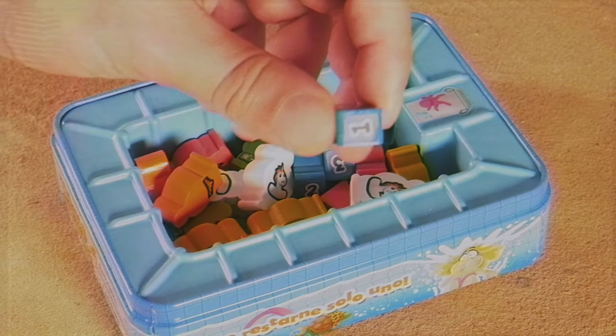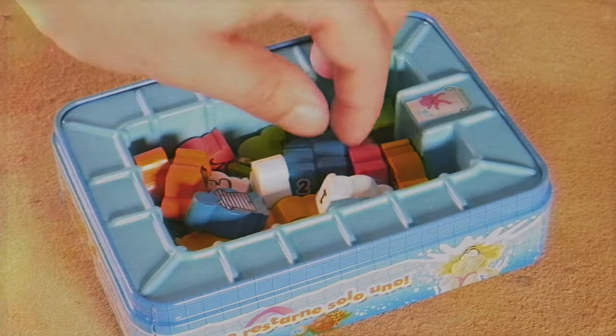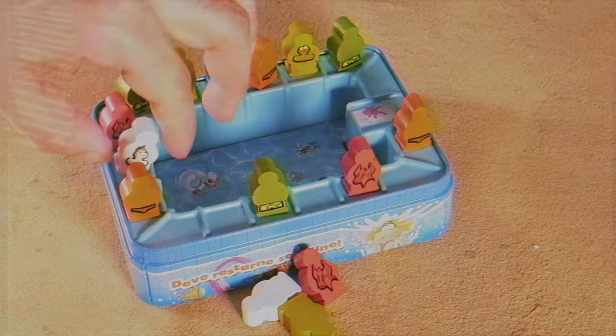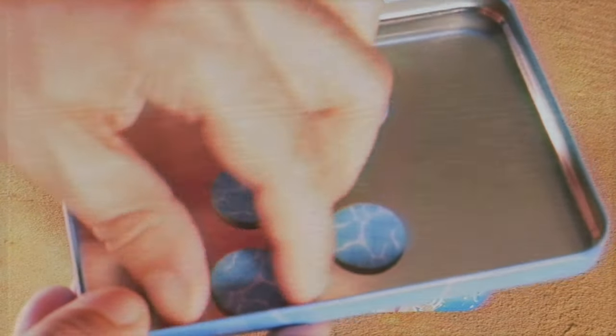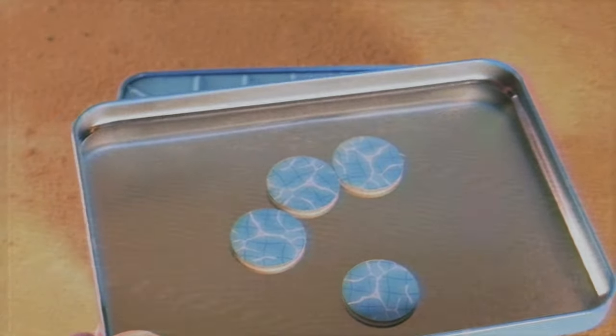Much like I stated before, there are numbers from one to three on the bottom of each meeple, each color meeple. You start off the game by putting all of the meeples around the pool, one by one, just randomly placing them. Then you pass out the discs to each player so they know what their color is, but you don't want the other players to know, so you keep it a secret. The goal is to be the last one standing.